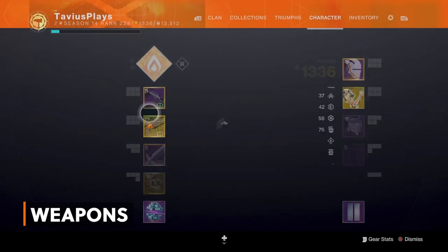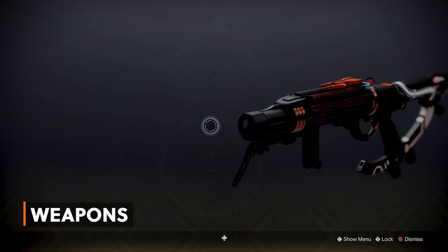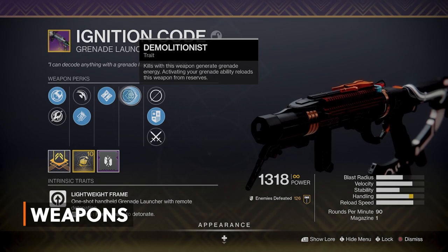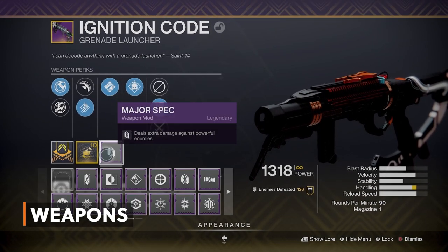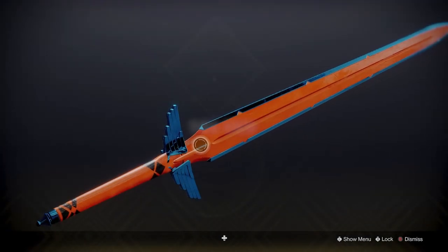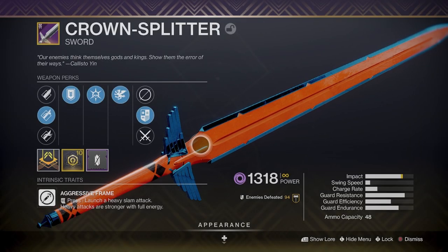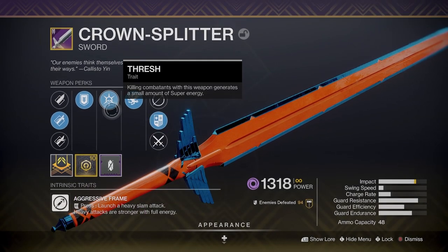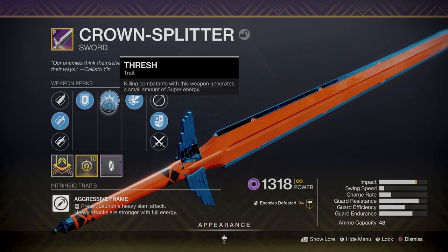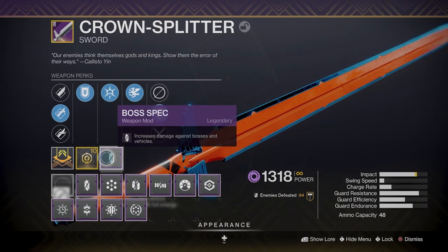For my kinetic weapon I decided to go with the new Ignition Code Grenade Launcher from Season of the Splicer, with Ambitious Assassin and Demolitionist to regain a bit of grenade energy when needed, plus a Major Spec weapon mod for those powerful enemies. And for my heavy weapon — the Crown Splitter. I just got this Crown Splitter roll with Thresh and Vorpal Weapon, so we still get the extra damage against bosses but also get super energy on kills, an impact masterwork and a boss spec weapon mod. This thing just melts everything.